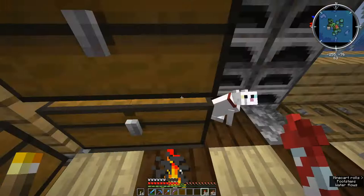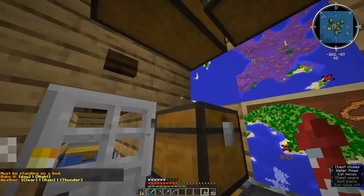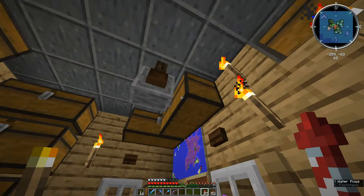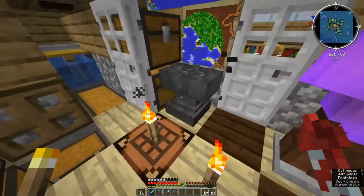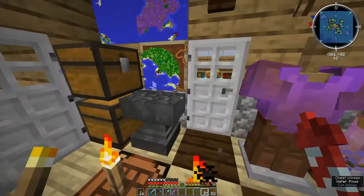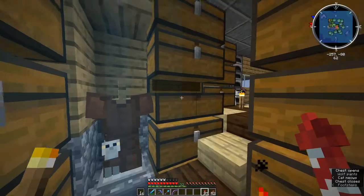Got a bunch of storage in here — mostly for things like books. Lots of books. I think there's a cat sitting on top of that chest right there, and that's why it won't open, because we've got a fishing farm right here. I've been doing fishing so that I can get these enchanted books right here. We haven't set up any villagers that have mending yet, so I'm using AFK fishing. Done some buried treasure maps, and there's an auto bone meal farm right here, and plenty of storage for various things.